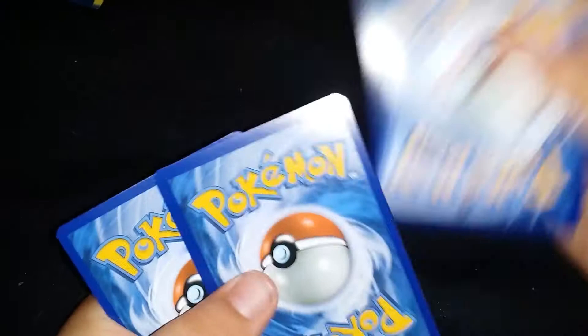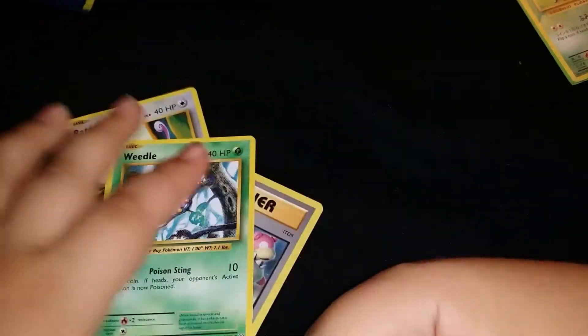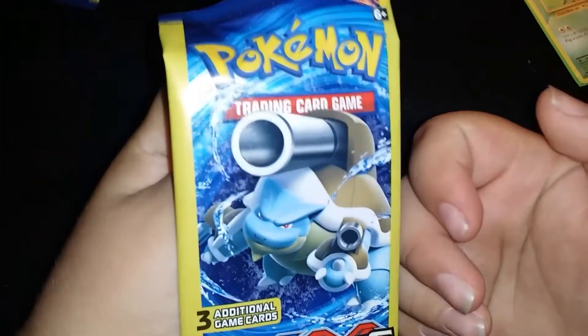Let's open the next one, which is a Venusaur. I forgot to say — the last one was a Charizard. Open sesame! I just butchered the whole entire back. No matter, I have enough of these, because we'd like to open our evolutions on this channel. We got Ratatat, Slowbro Spirit Link, and a Weedle — regular rare. I have no idea what's going on with these packs. Next one is a Mega Blastoise.